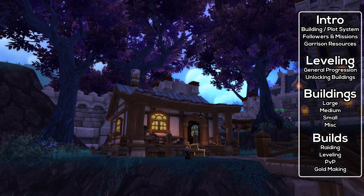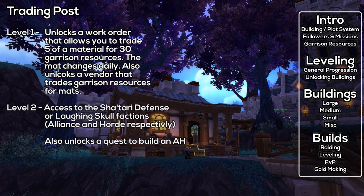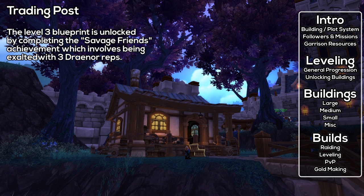Finally, the Trading Post. At level 1, it lets you trade garrison resources for mats and mats for resources. Each day the work order changes, asking for five of a certain crafting mat and giving 30 garrison resources in return — quite a good trade. It also has a vendor who sells five of a common mat for 20 garrison resources. At level 2, you get access to the Sha'tari Defense faction (Alliance) or Laughing Skull faction (Horde), plus access to an auctioneer NPC. Repping up by killing mobs in Gorgrond or Shattrath unlocks rep items like a mount and transmog set. At level 3, you get a 20% bonus to all Warlords of Draenor reputations, account-wide. The level 3 blueprint requires the Savage Friends achievement — exalted with three Draenor reps.